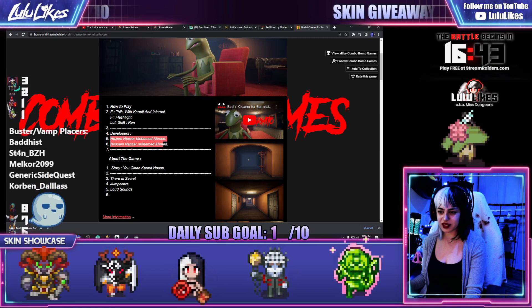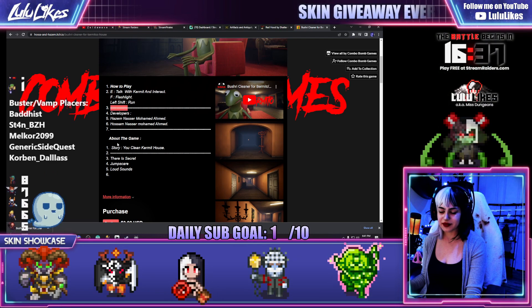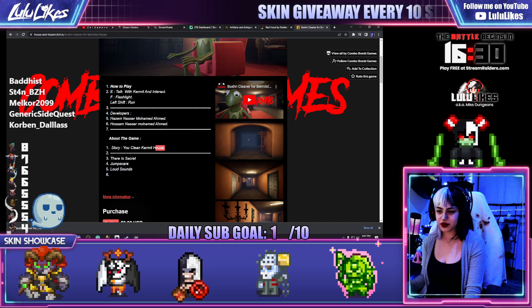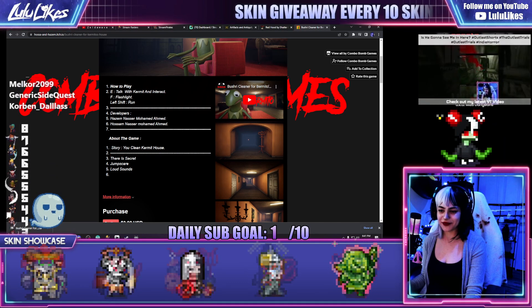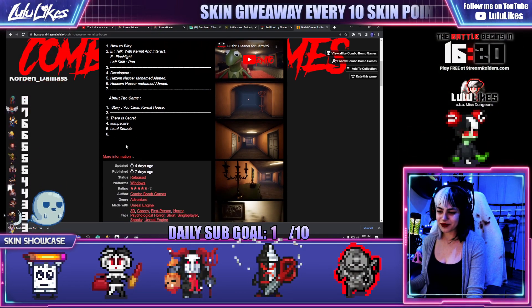Hazem Nasser Mohamed Ahmed and Hassam Nasser Mohamed Ahmed. Is this the same person twice? I'm confused. What is three and seven? Why are they just lines? About the game. Story: you clean Kermit's house. Two is a line. Three: there is secret. Four: jump scare. Five: loud sounds. Six — and then there's nothing for six.